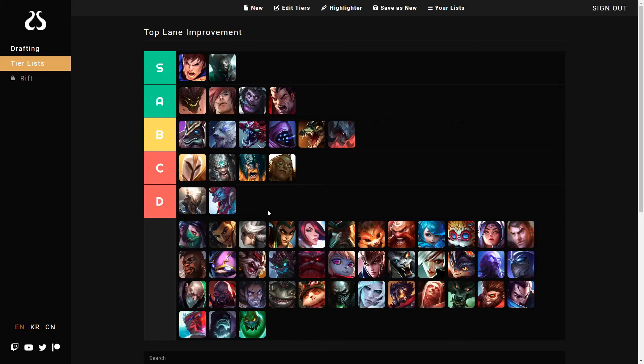Galio — very easy mechanically, and that's the only reason I'm keeping him in D tier. His ultimate is fairly straightforward as well, but the problem is his scaling isn't too great. He doesn't have any ranged abilities to be able to farm in tough matchups, and his ability to set up picks isn't ideal because the opponent can flash or simply dash over it.